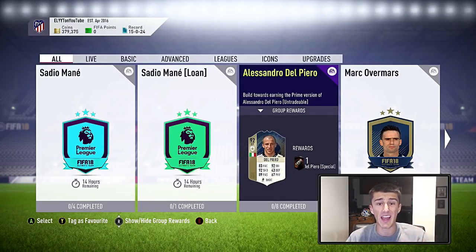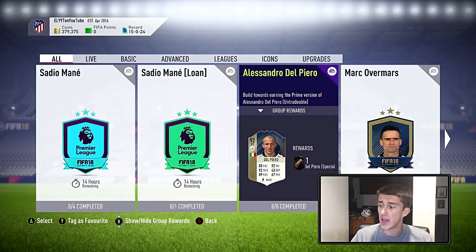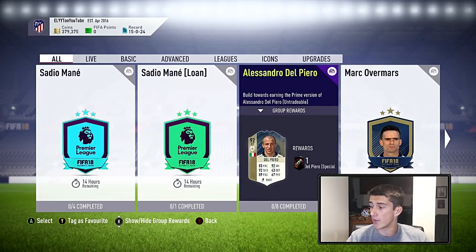If it does help you out, guys, be sure to drop a like on the video, and also subscribe to the channel if you are new. So Alessandro Del Piero is 83 pace, 92 dribble, 92 shots, 43 defense, 89 passing, and 67 physical, along with a 92 overall rating at center forward.